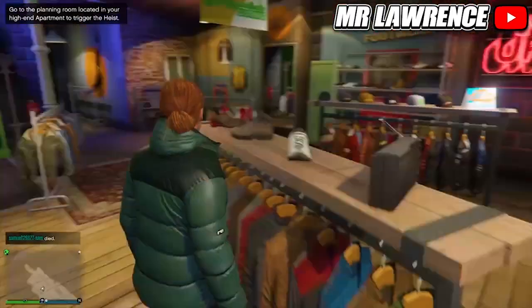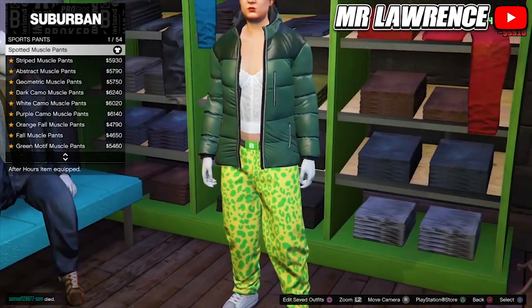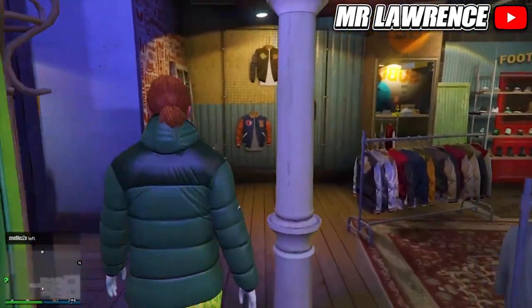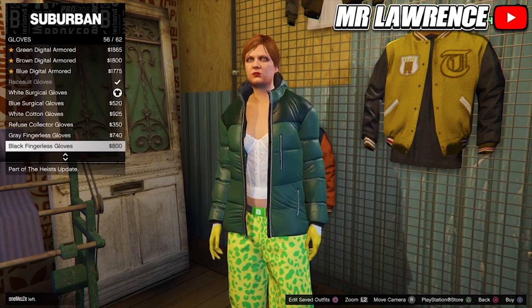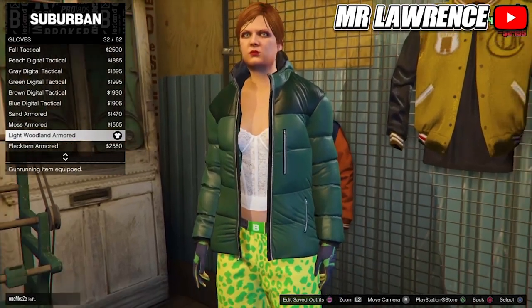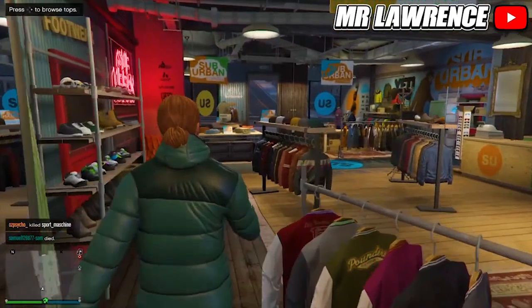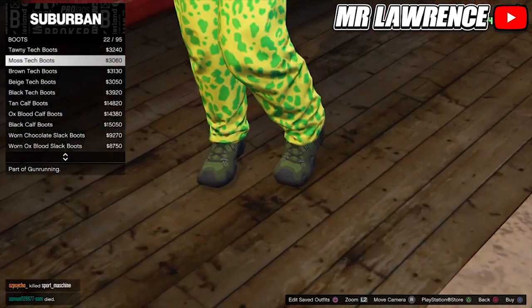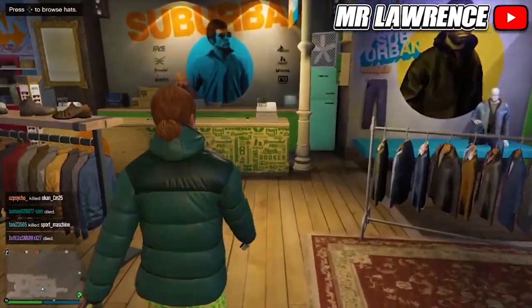Now go to Pants, Sport Pants, and buy the first one. Go to Accessories again, then to Gloves, and buy the Light Woodland Armored. Then go to the Shoes section, Boots, and buy number 22.